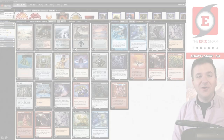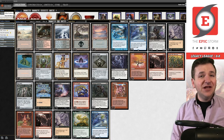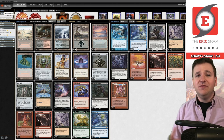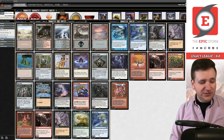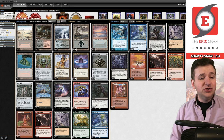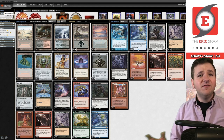Welcome back, Storm fans. Brent Cook today. We're playing Rakdos Relay — or is it potentially the future of the Epic Storm? Let's find out. When you look at this deck list, it should be no surprise that it looks a lot like the Epic Storm. We see Wishclaw Talisman, Burning Wish, Galvanic Relay, but at its core this is the Epic Storm.